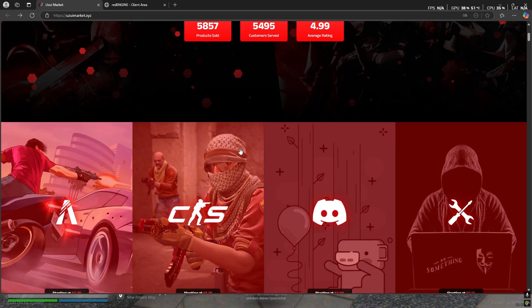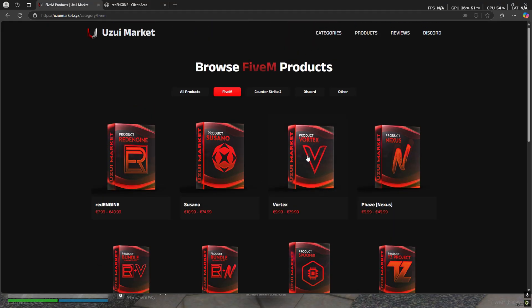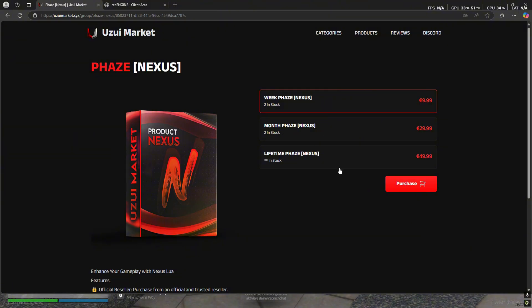Hello guys, I show you the Red Engine 5M executor. You can buy it on the UTzui Market Nexus. You can buy lifetime, two months, one month, or a week. Lifetime is the best, I think.